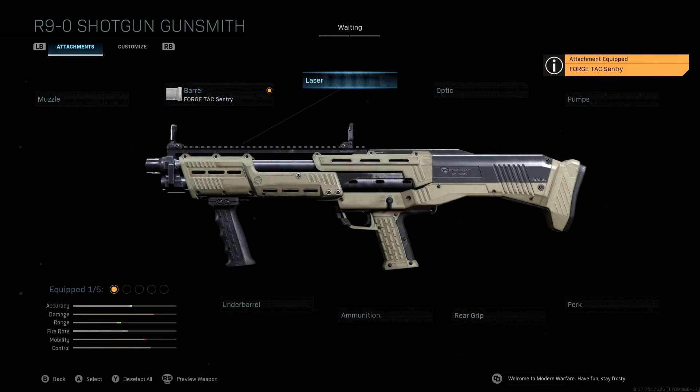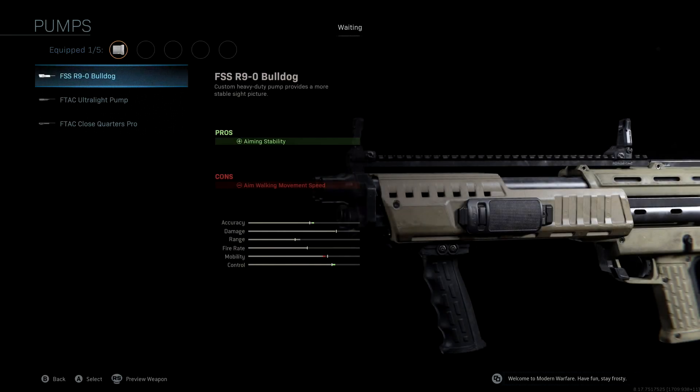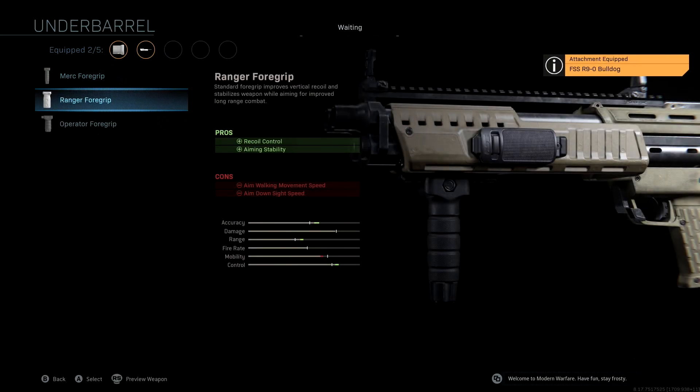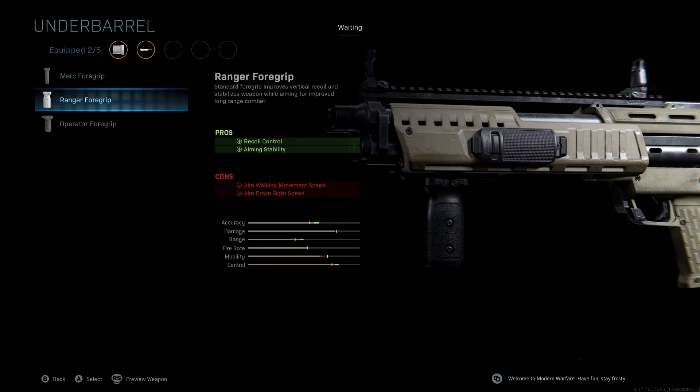We're not going to be using a laser, and we're also not going to be using an optic. The pump we're running is the FSS R90 Bulldog, which gives us aiming stability as a pro and boosts our accuracy and control. The underbarrel we're going to be using is the Ranger Foregrip — I like the Ranger because we get a massive boost to all three important stats: accuracy, range, and control, with recoil control and aiming stability as our pros.